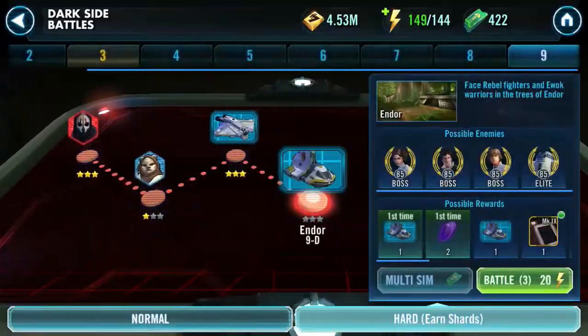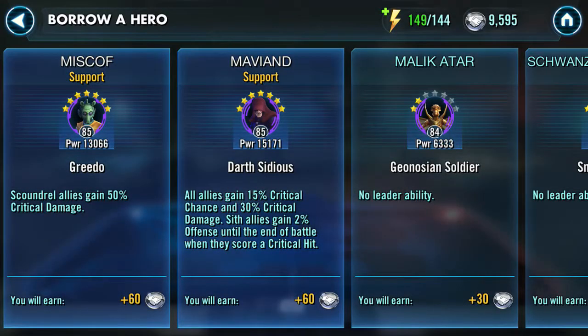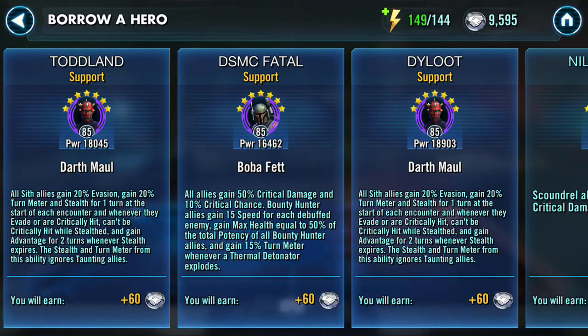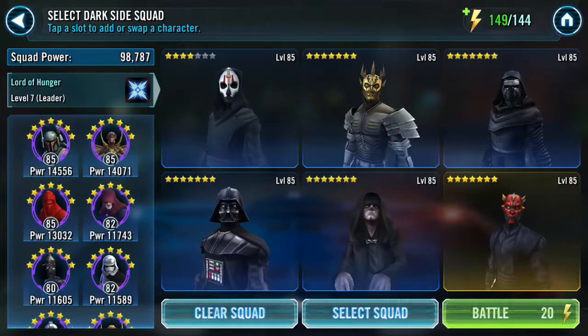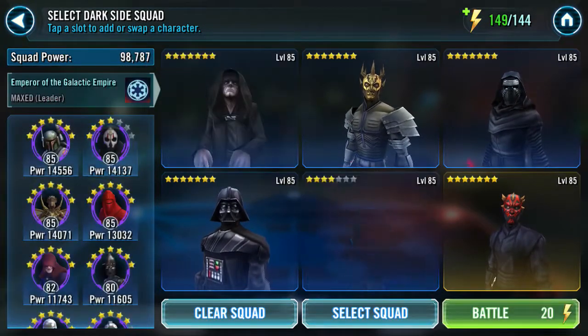So what we're gonna do is go into a dark side battle — just because it's pretty easy. We are now going to pick an ally. We're going to use Darth Maul's zeta. We're not going to be using him as a leader; we will be using him as a supporting character because his zeta is his unique, not his leadership.